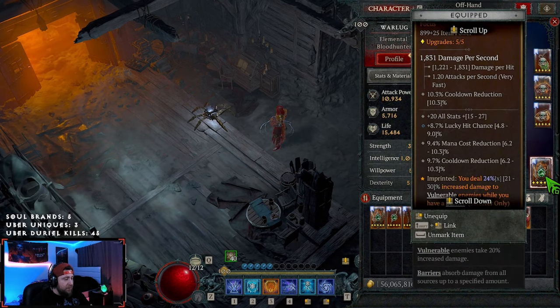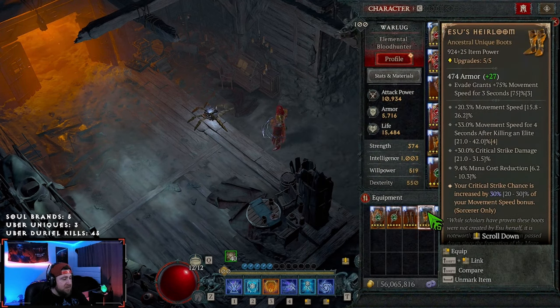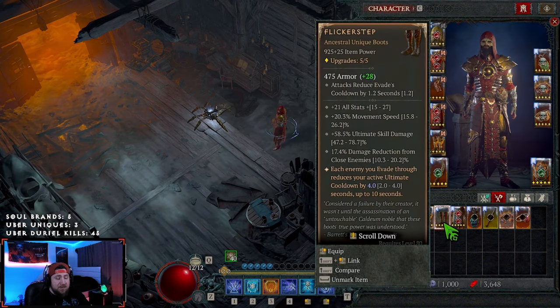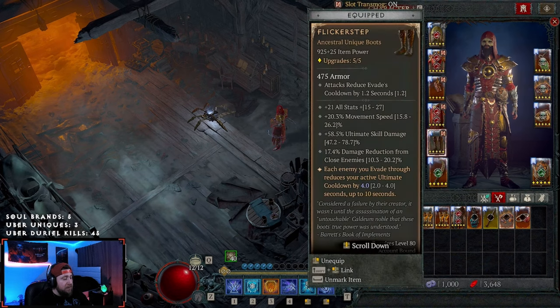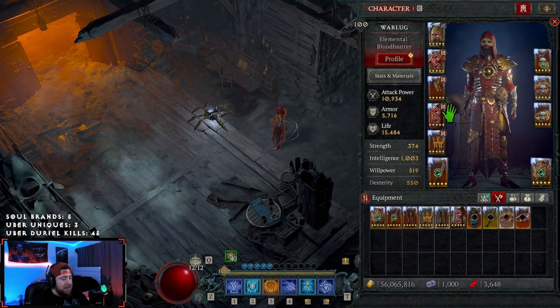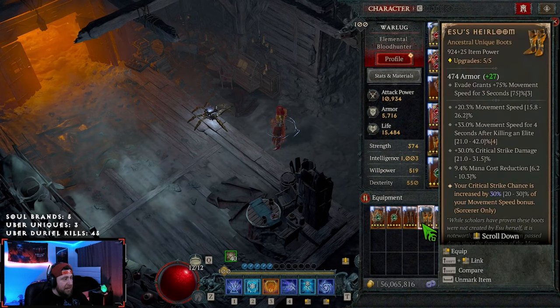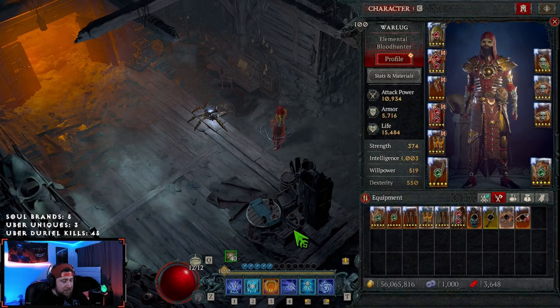We got Storm Swell for more damage and Conceited for more damage since we always have a barrier. I opted out of Esso's, but you can use it for more crit chance. I like Ghost Walkers for increased move speed and moving freely, though Flickerstep is probably the endgame highlight — when moving through enemies you get 4 seconds off your ultimate cooldown. Either boot is great for the build. Then Vault's Will for more damage, which syncs with our unstoppable skills: Teleport and Flame Shield.